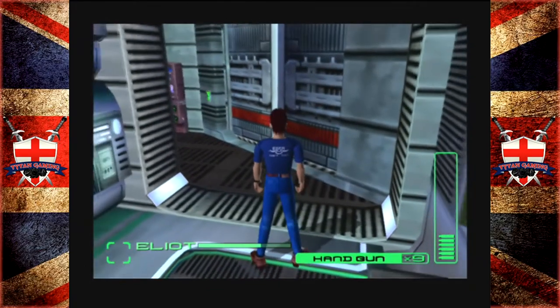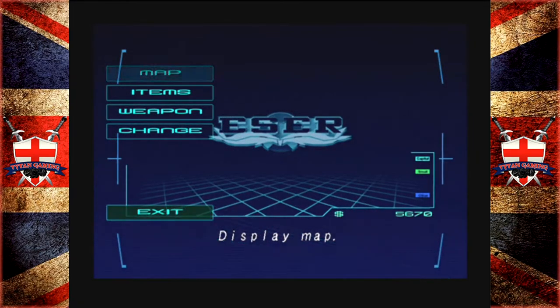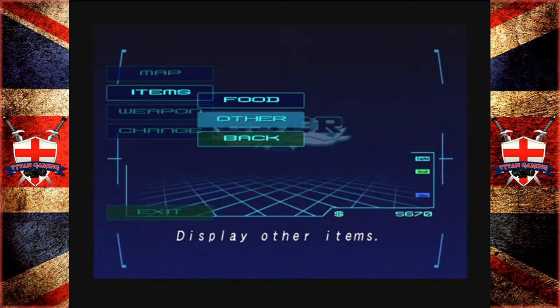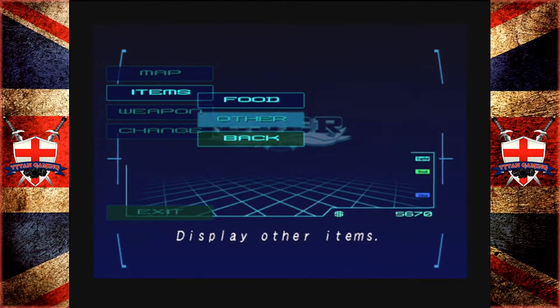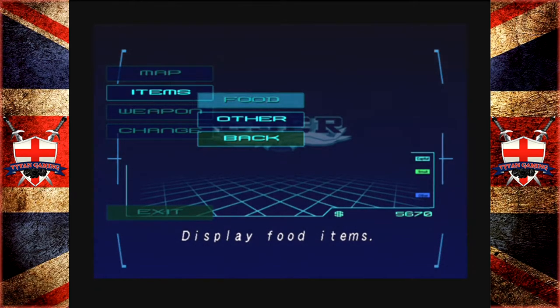We have a t-shirt for Dogs. If we go to items — the control scheme for this game is totally different. We've been playing a lot of Resident Evil 2 which uses X as the OK button. In this one it's A, and A was cancel in Resident Evil 2. That's taken some getting used to. So we have 'other'...